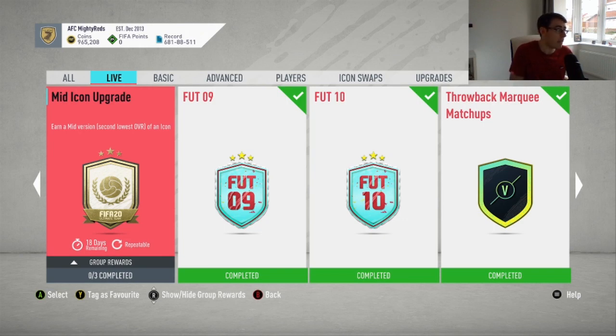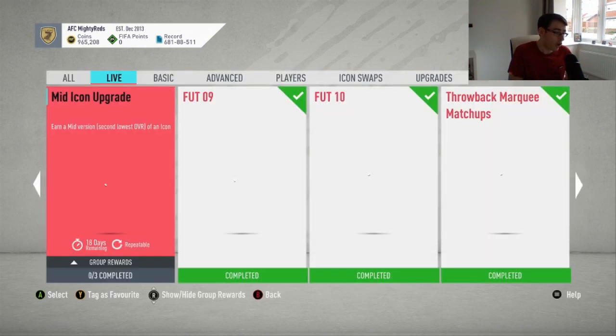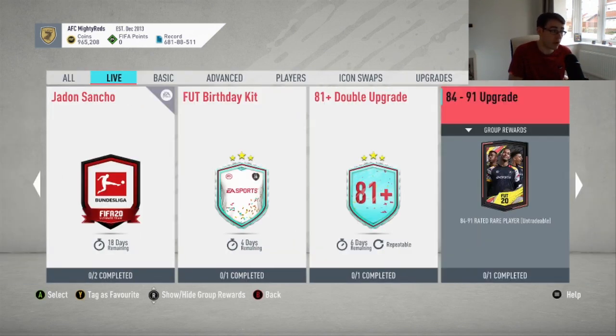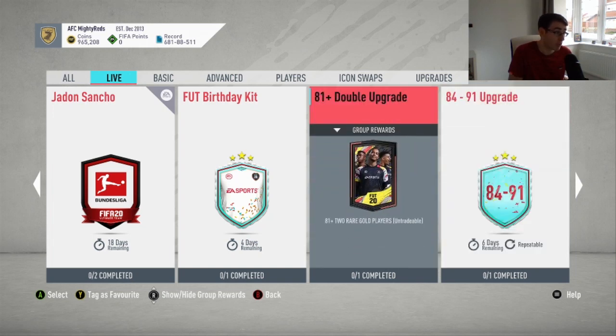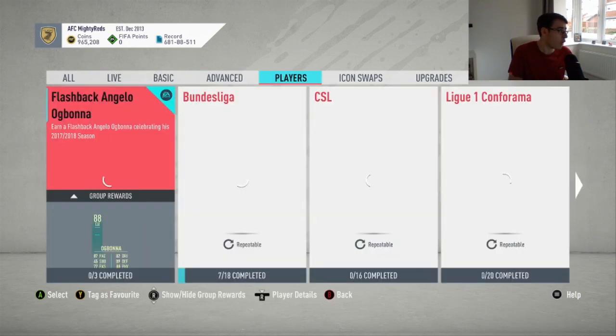Two of the segments to the mid-icon pack require 85 squads with also a Team of the Week or a Moments card. So 85 cards in general have gone up in price a little bit, but potentially 85s and 86s might go down in price now because of these two new upgrade packs. I wouldn't recommend doing the 84 to 91 pack because you need an 83-rated squad for that — crazy money.